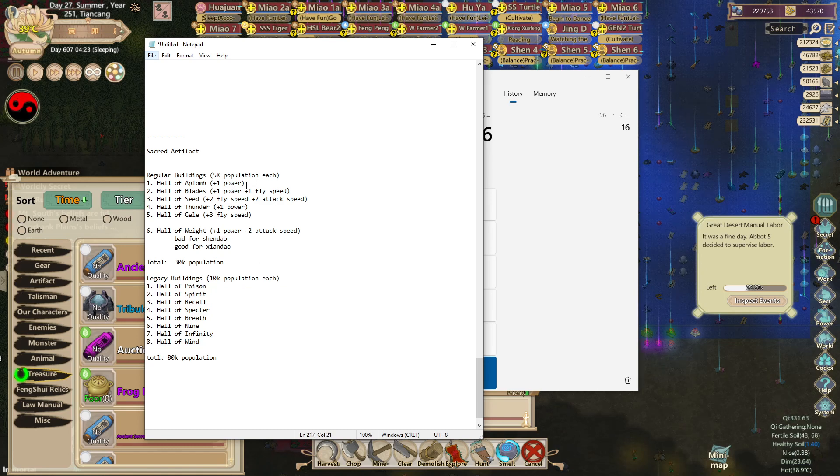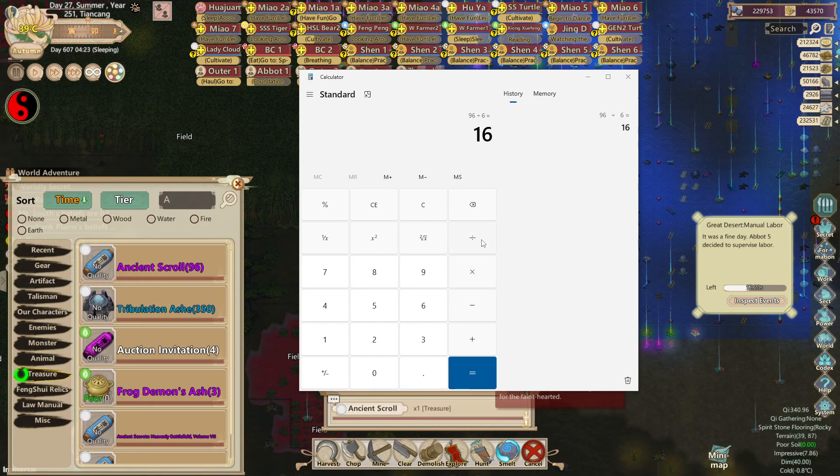The Hall of Aplume and Hall of Weight are available by default. I need to collect Hall of Blades, Seeds, Thunder, and Gale, plus all 8 legacy buildings. That's 4 plus 8, so 12 ancient scrolls that I would need in total.